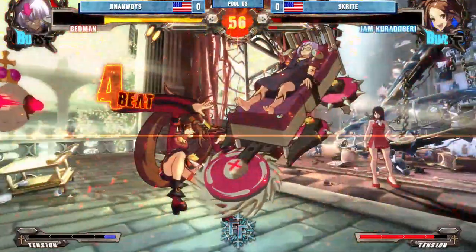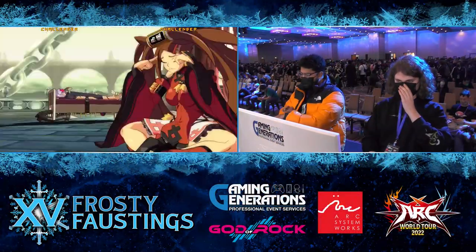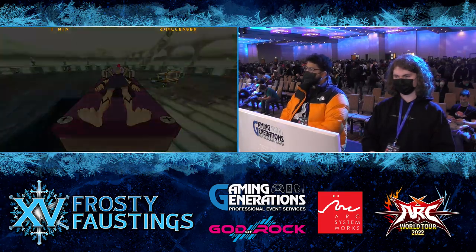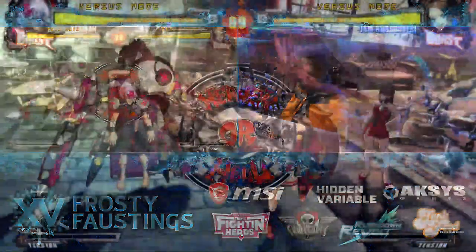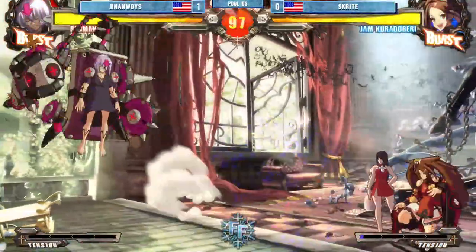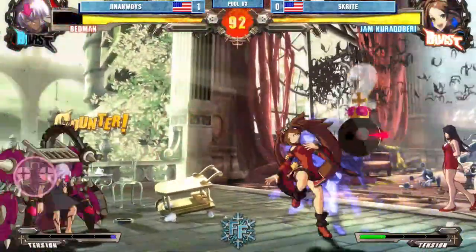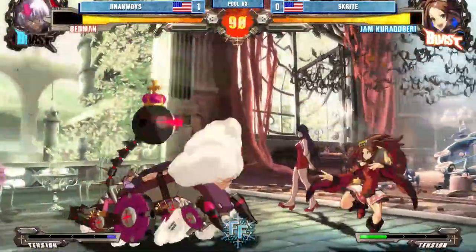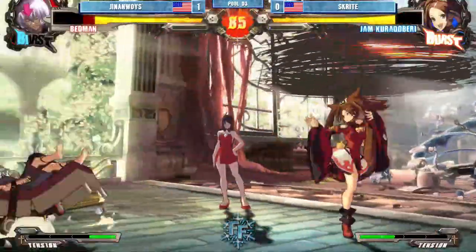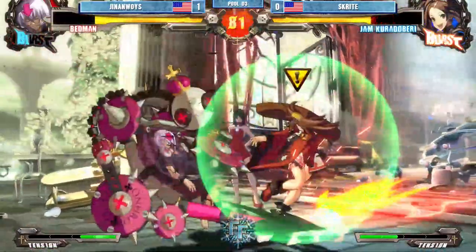Genoa takes round one — pretty convincing. Bedman is a snowball character. He gets set up, he is threatening, and there's a lot of stuff on the screen. It gets polluted very quickly. Jam doesn't do much at range, so if you're letting him be on the other side of the screen setting stuff up, you're not going to have a lot of success. Her benefit is she's really fast, has really good far-reaching pokes, and if any of them counter-hit you she gets a full confirm. And then the classic Guilty Gear wake-up one-frame throw.